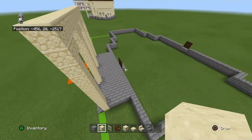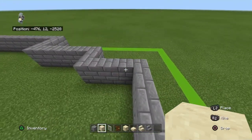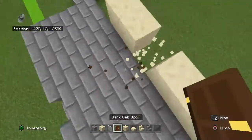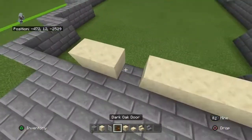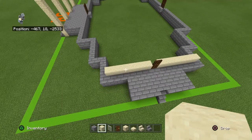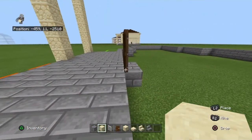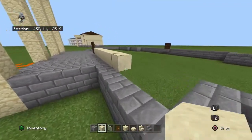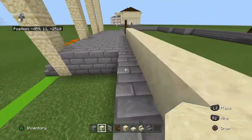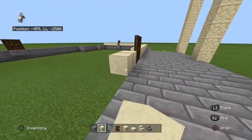Take out your smooth sandstone and place it inwards diagonally from the stone brick. The door should also be kicked back a block — my bad. Basically the smooth sandstone wants to be at the level of the door, and it goes all the way around, making sure it's back diagonally from every single stone brick. See this side — look at this line right here, and then just go right through the door.